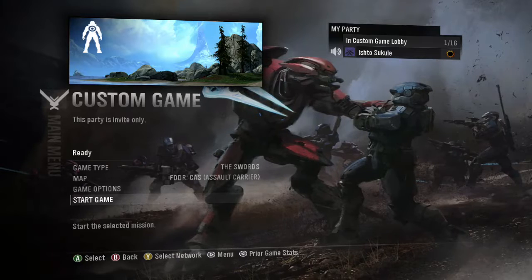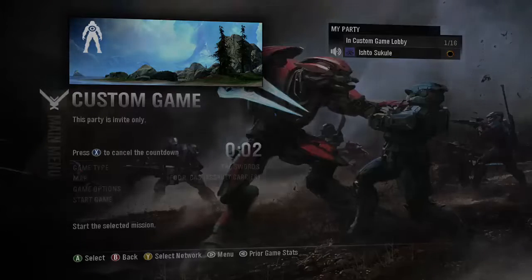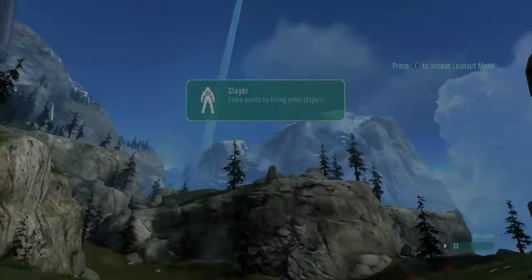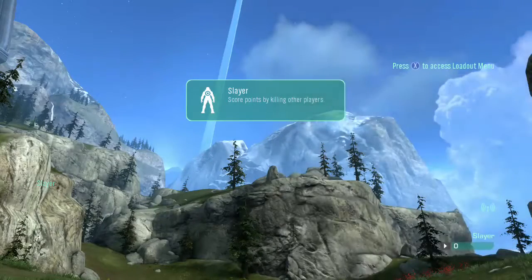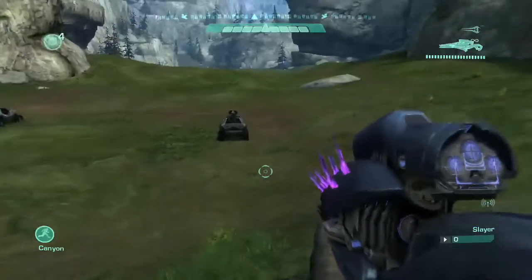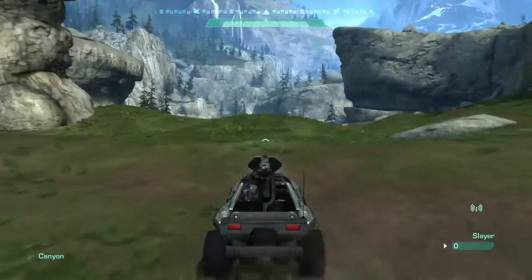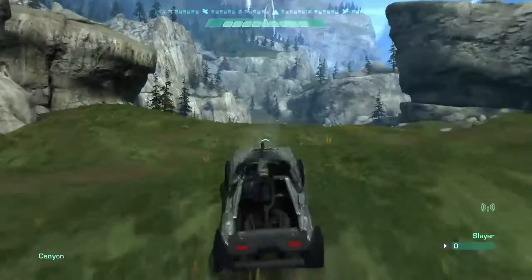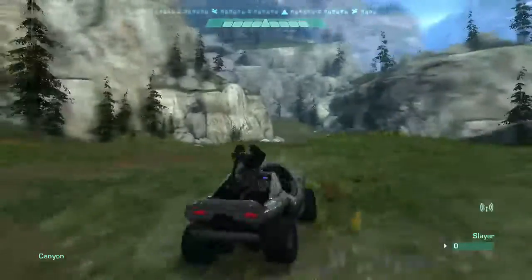We're going to be looking at a CAS Assault Carrier. For people who don't know what a CAS Assault Carrier is, that is a Covenant ship. The Covenant Assault Carrier is like a super carrier - the assault carrier is just a smaller version of it but with better shields. It's been a while since I've actually looked up the description for all these things and looked at every little detail for the Covenant stuff.